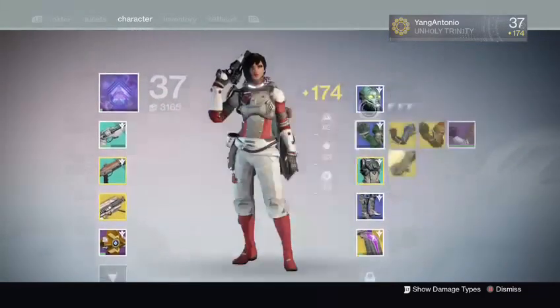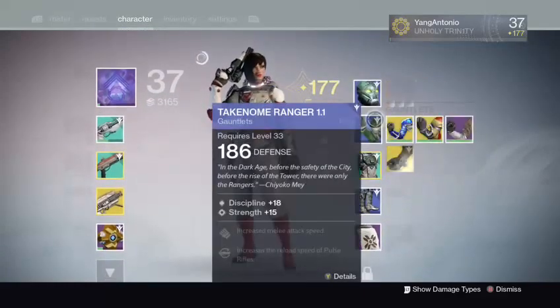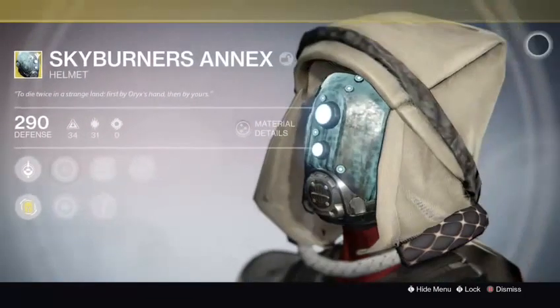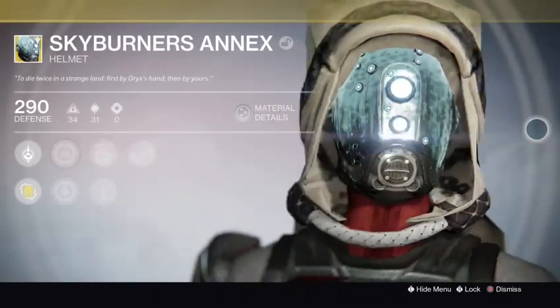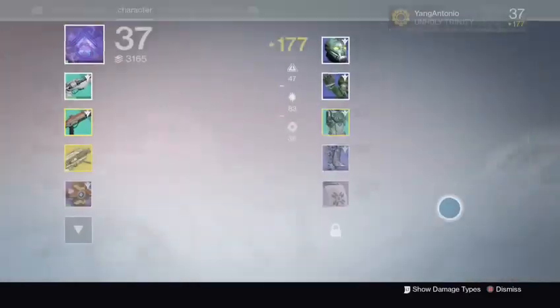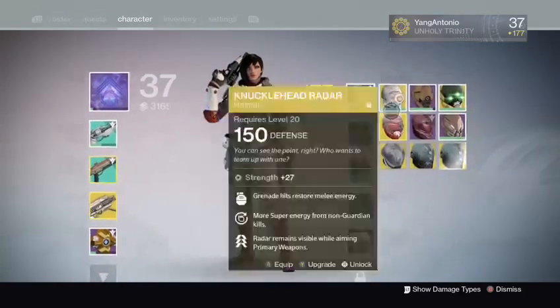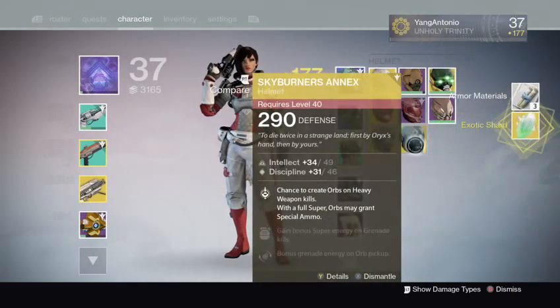So yeah, that is where you will find Xur for week one of The Taken King. You have to be level 40, but I'm going to show you what it is. There you go — bam. Looks pretty cool, kind of reminds you of a Bioshock Big Daddy helmet. If you enjoyed, subscribe and join the Wolfpack today, and let me know what you think about this whole week one Xur thing. As always, I'll see you in the next video.